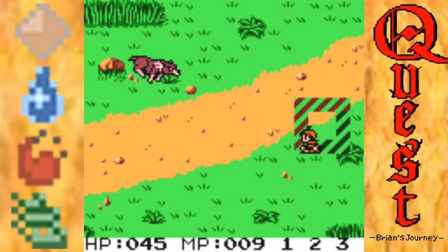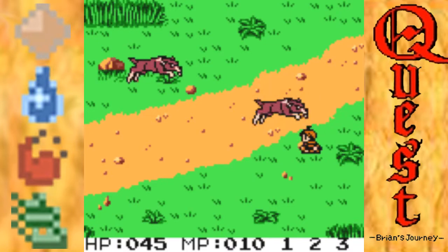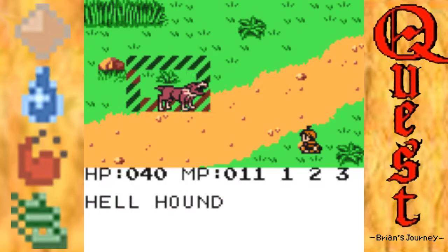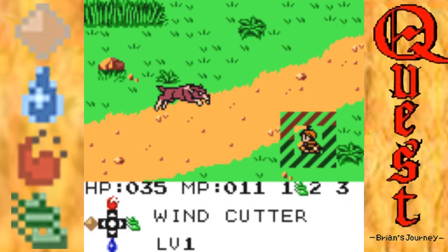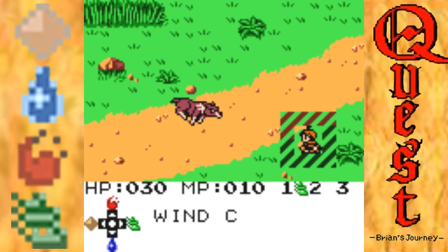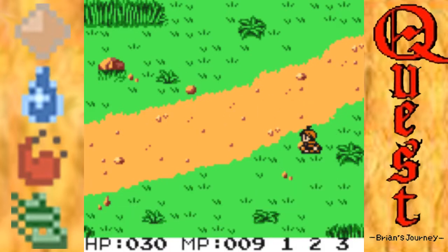Oh, hellhounds! He's in melee range so let's hit him a bit and get some of our MP back. He is not in melee range - let's just go with Wind Cutter level one. I don't think Wind Cutter level two actually increases the damage you do.